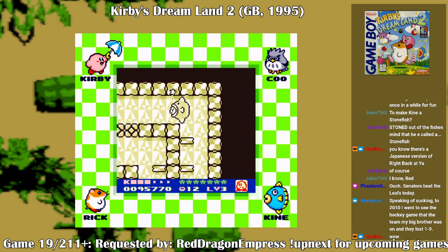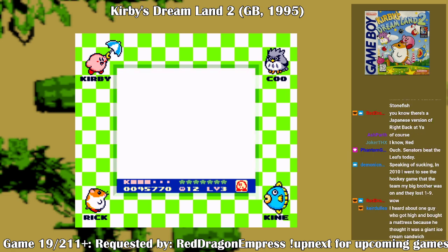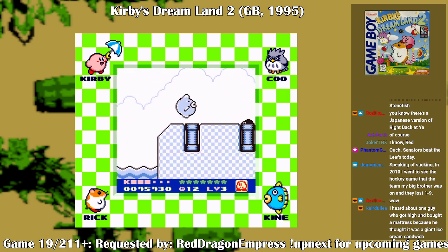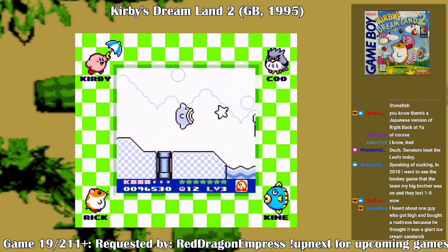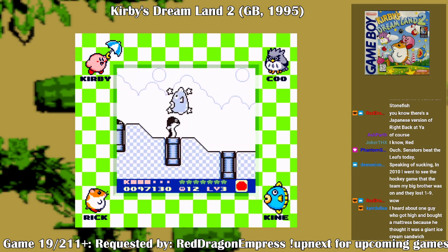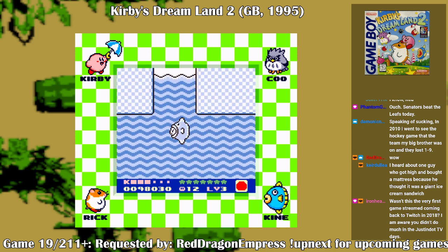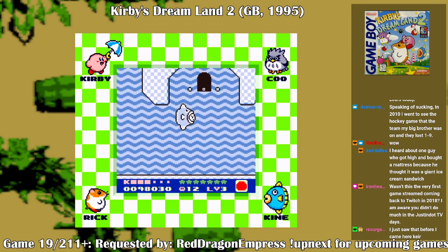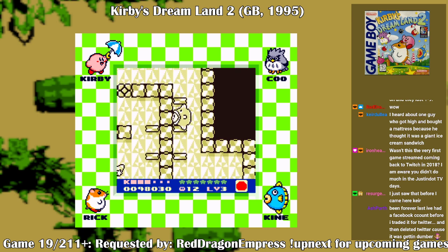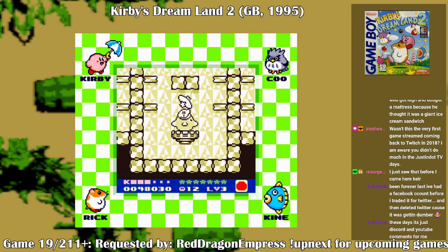Definitely not getting that now. I have to go back and find Stone first. Well, at least I know where I need it. I remember one guy got high and bit a mattress because he thought it was a giant ice cream sandwich. Sweet enough — I saw another one where he scraped the ice cream off the ice cream sandwich and put it in between two Rice Krispie Treat bars, so it became an ice cream sandwich that was just Rice Krispie Treats and ice cream. Honestly, that sounds like a stroke of genius.